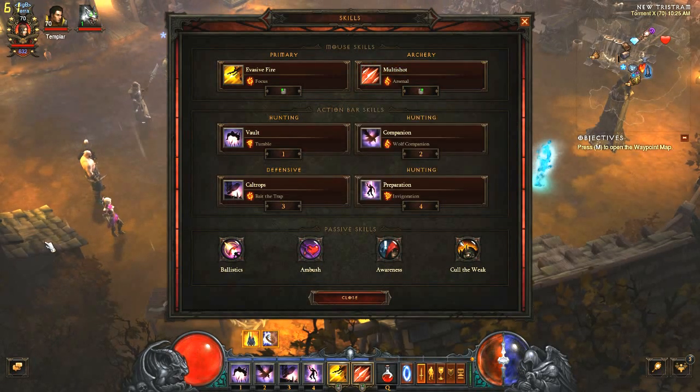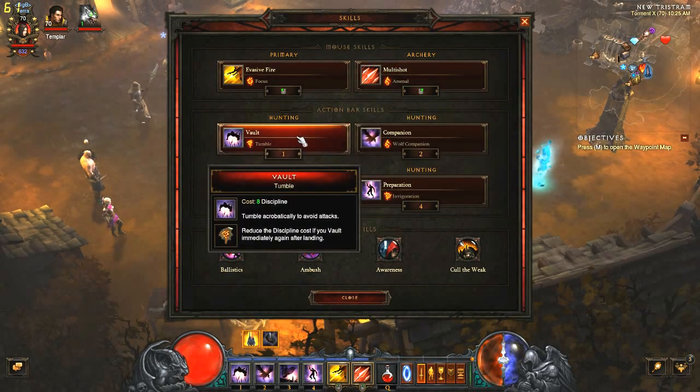For our action bar skills we will be using Vault with either the Tumble Rune or Trail of Cinders Rune. Both are good — it's a good way to get out of danger, a quick escape route. And it costs not much discipline to use, which I will show you later is important.